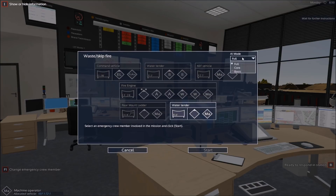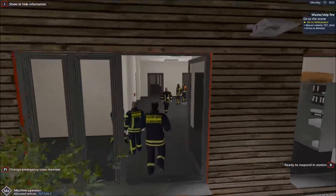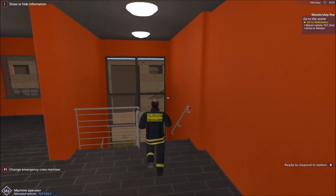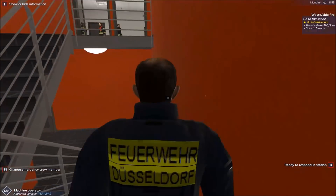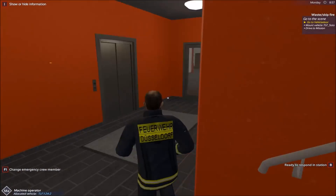So basically it means that now it's possible for me to change whether I want the firefighters to do everything by themselves or if I want to control it manually. We got a first fire — it's a small fire in some waste — so we will just respond there as the driver. I think we're gonna respond as driver, and then when we get to the scene we will switch over and become the operator.